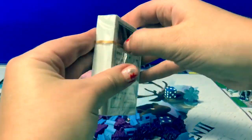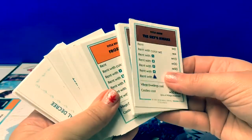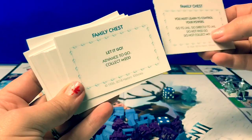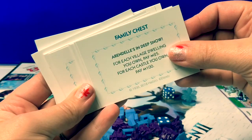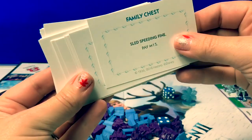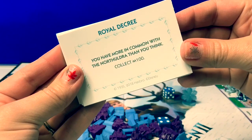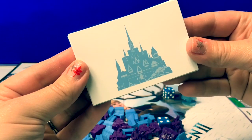Let's take a look at the playing cards! Here are the title deeds for the scenes you can buy, and these are the family chest cards! You can pause this video at any time so you can read some of the cards. You have more in common with the Northuldra than you think! The back of the card is pretty too!